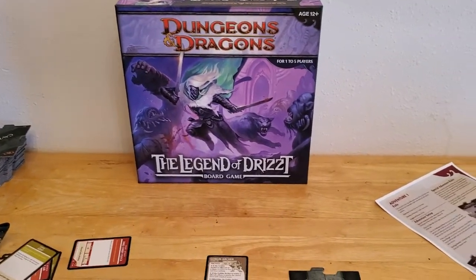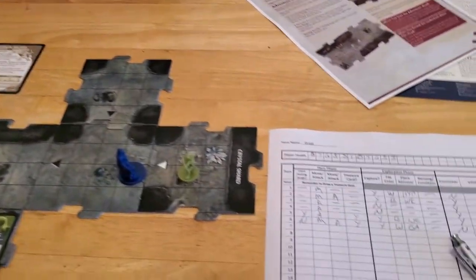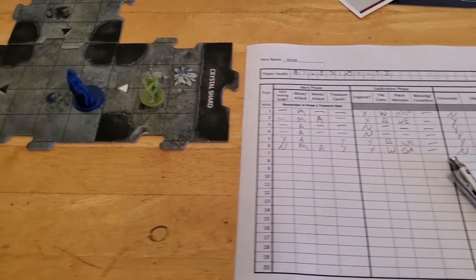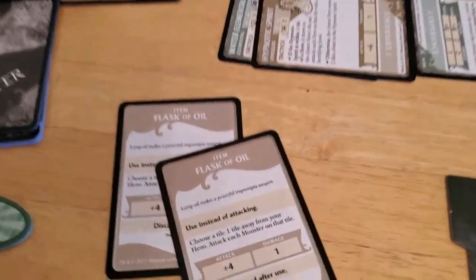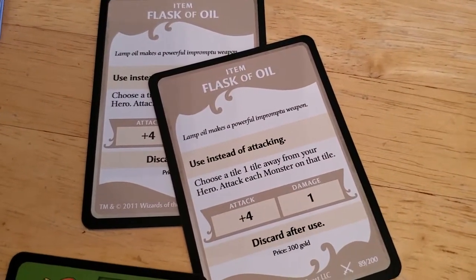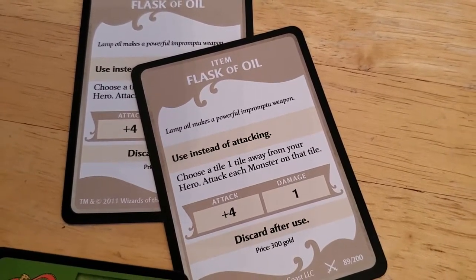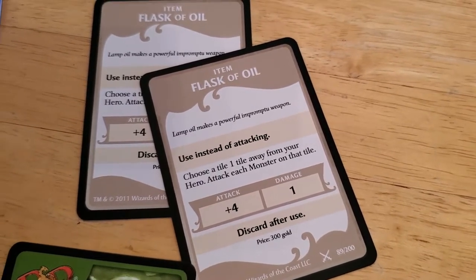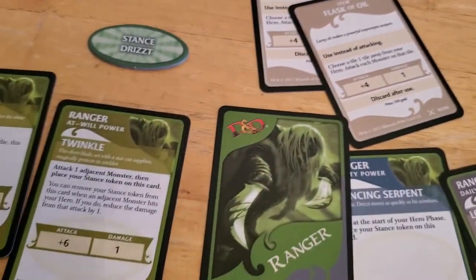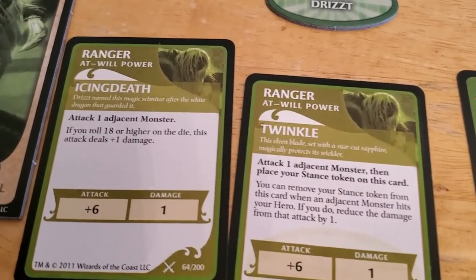We're ready to start turn number seven of the first adventure of Legend of Drizzt. We start our hero phase and let's see what our options are here. So we have these flasks of oil — I can use it instead of attacking, choose a tile one tile away, attack each monster. Well, there's only one, so I'm probably still better off using my Icing Death.